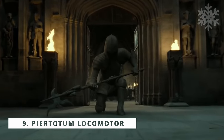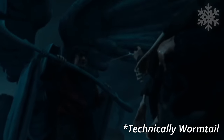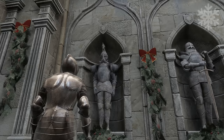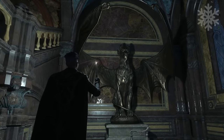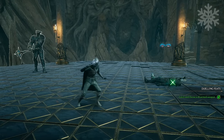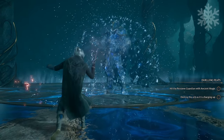Piertotum Locomotor is a charm used to animate inanimate objects. Professor McGonagall used it during the Battle of Hogwarts, and in the Goblet of Fire movie, Voldemort used Piertotum Locomotor on a gravestone statue to entrap Harry. Luckily, we have a ton of statues, gargoyles, and suits of armor all around the castle. It would be absolutely amazing to bring a demonic-looking statue or a stone dragon to life. There would be some limitations on how many statues you can bring to life or how far they can travel, but considering that suits of armor are already animated and we even fought similar-looking statues, it's just a matter of letting that happen.